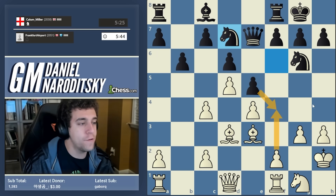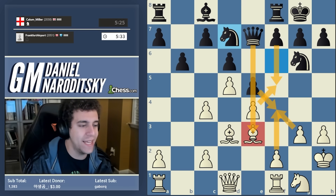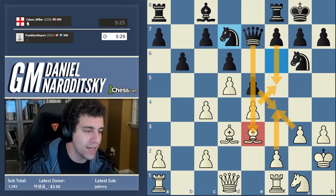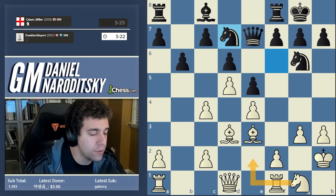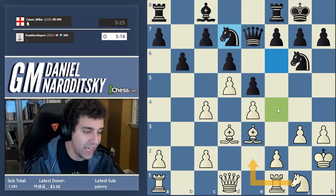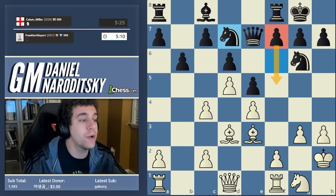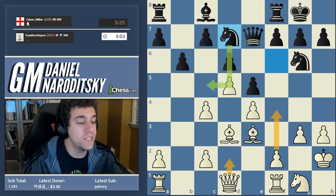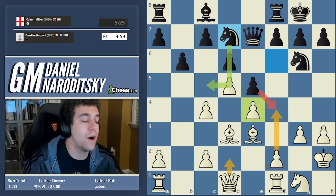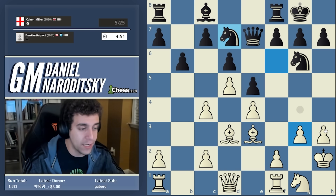The fix isn't to add more defenders on f4 — the fix is potentially to protect this bishop to take the sting out of the later move f5. But we aren't in time for that: if we play queen to d2, black swings the knight over to c5, and then f4 doesn't work for a different reason — black takes on f4 and the e4 pawn is hanging. So I think we need to switch our plan a little bit, abandon the prospect of f4 for now, and go a little differently on the kingside.